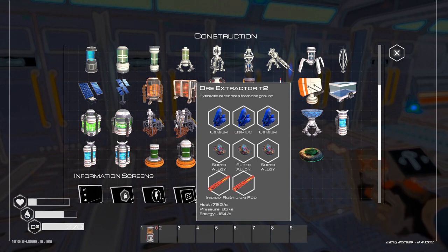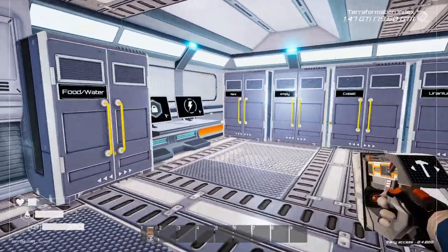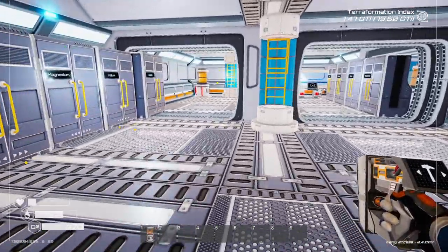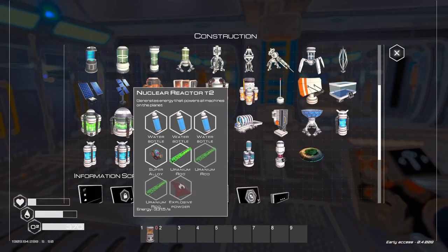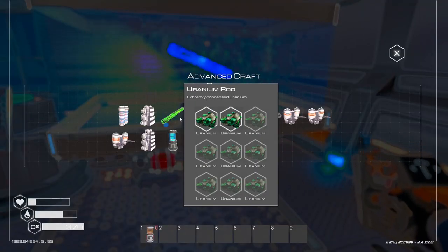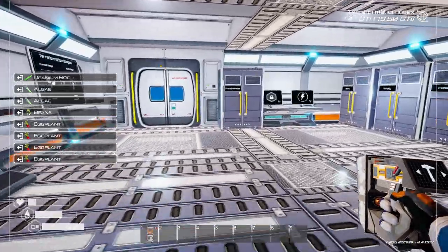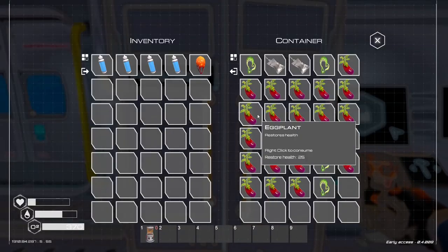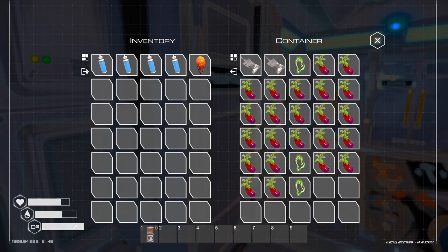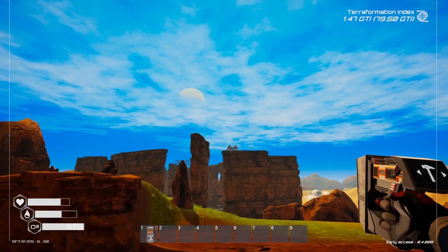The next thing is depositing those around the place. What is our power situation? I think we're probably going to need more power — yes we are. So more uranium rods — we've probably got some uranium back at the other base. Let's throw all that in storage. We're going to need power.